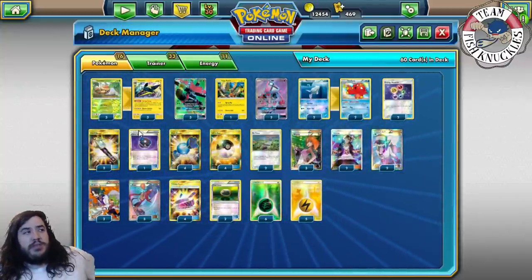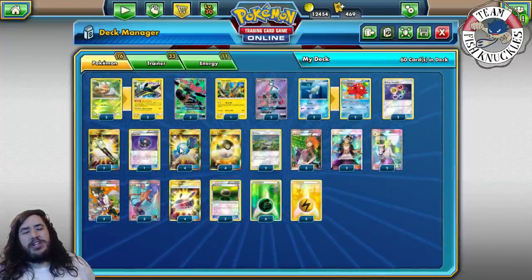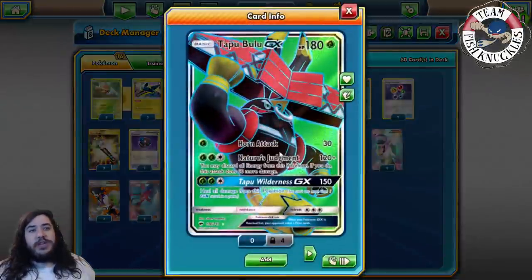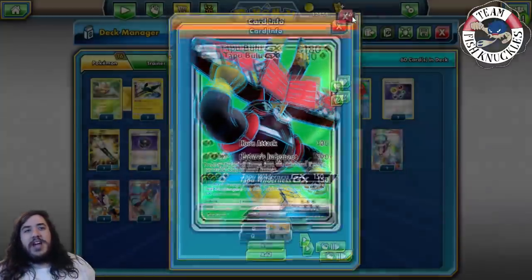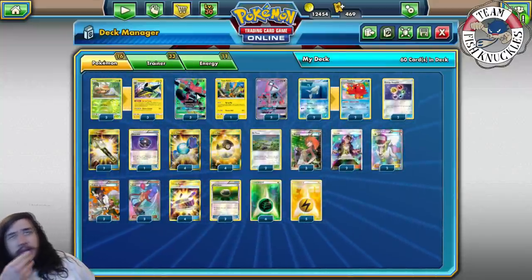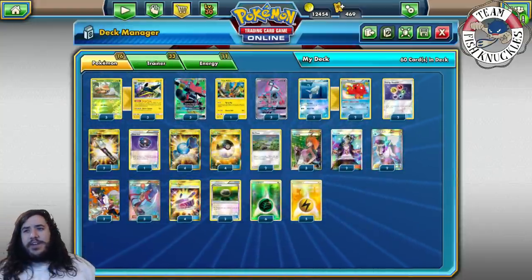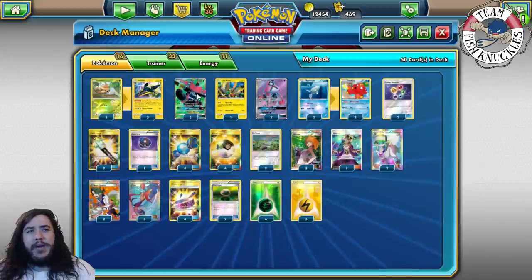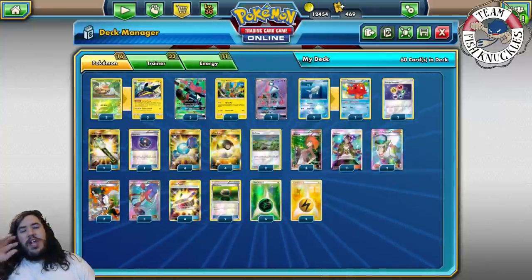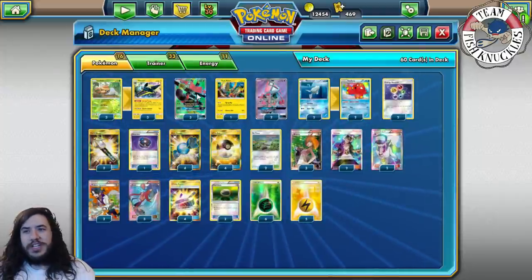Game two I win — when you set up the deck is really fast you're good to go, you can one-shot their Buzzwoles pretty easily. As soon as they bench a Regirock you just Guzma it up and take a knockout, which is pretty nice. Also with Horn Attack you can actually one-shot a Rockruff. During testing I found this has a pretty good Zoroark matchup. It would be game two and game three going to time — Vikabulu does take a lot of setup, so if you lose game one you're most likely going to time.